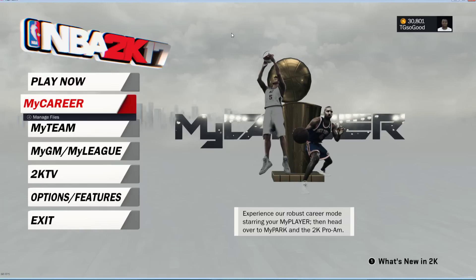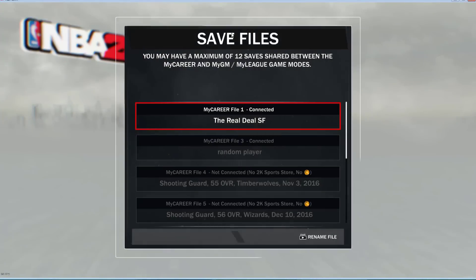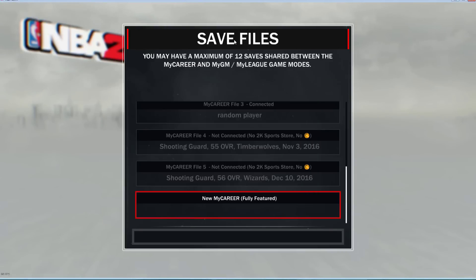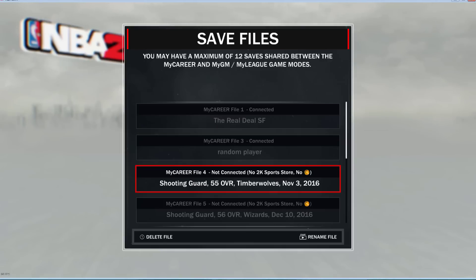It's the way you can play My Career without having to worry about getting VC for your attributes — your attributes will grow based on your performance in the game. So the last thing we did with the tool was press F3 to copy the custom roster. Then you would need to go and create a new My Career and you would have that custom roster copied into your brand new My Career. Once you finish and get started with your new My Career, press F3 to turn that off and save. I'm not going to start a brand new My Career on camera — it just takes too long.